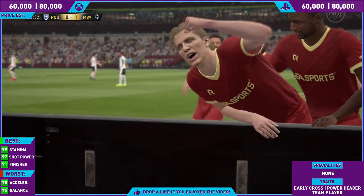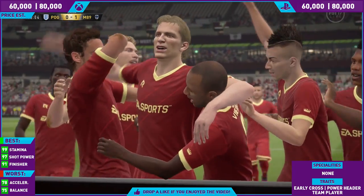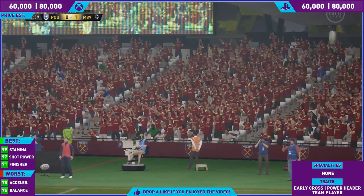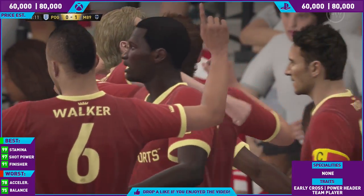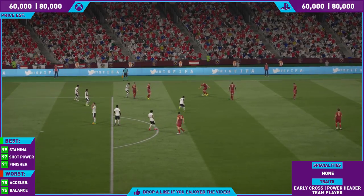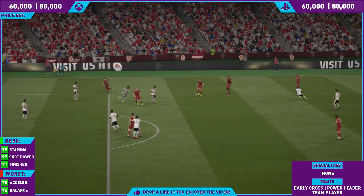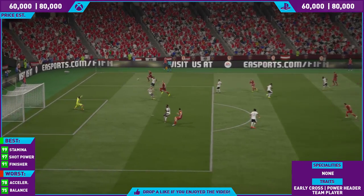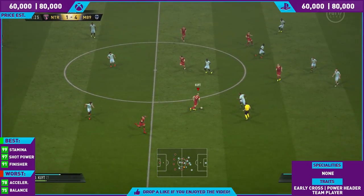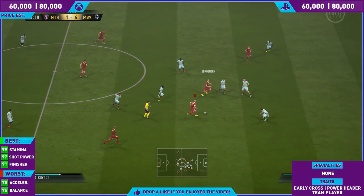One of the downsides with this card is that you've got to bring Jorgensen in or someone like Toonstra — someone from Feyenoord — to get that strong link. I've got a legend in midfield so I'm kind of cheating with the link, but you could have gone with someone like Cardstrop at right back or Toonstra at centre mid. You could go the Feyenoord route with a lot of different players, but it's quite hard to fit him in a team, especially when it comes to Fut Champions.